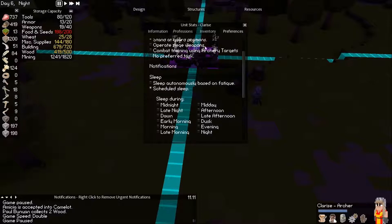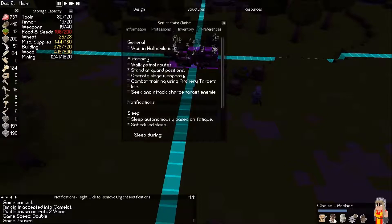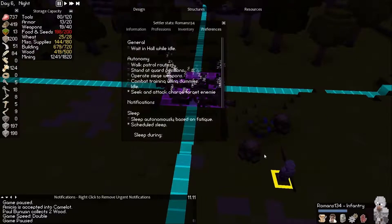No sleeping for you guys — don't stand at guard position. I want you to — how do I do this again — F4. I want you to seek and attack target enemies. You I believe are already set to that.